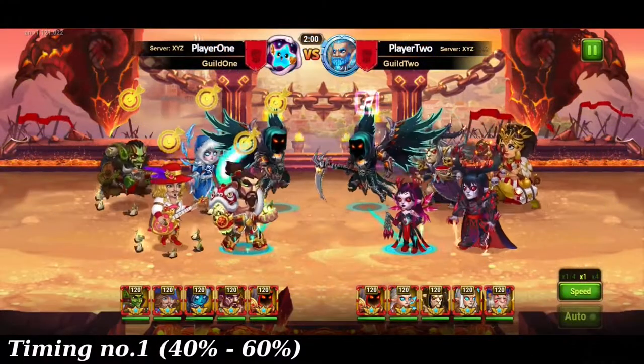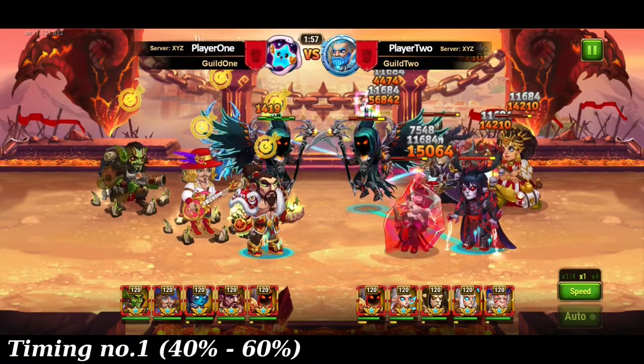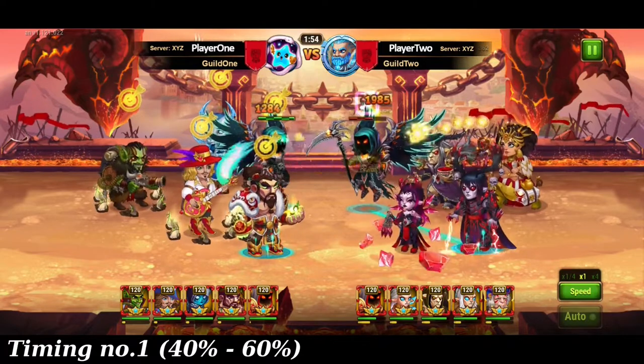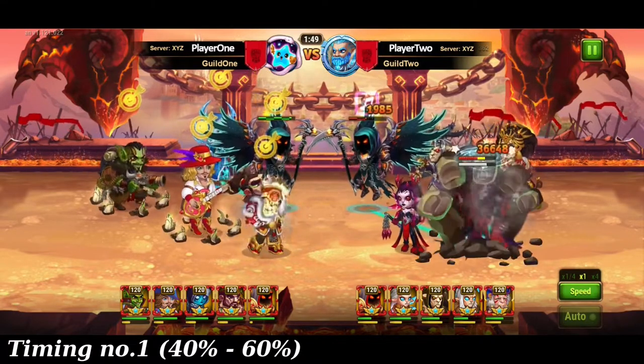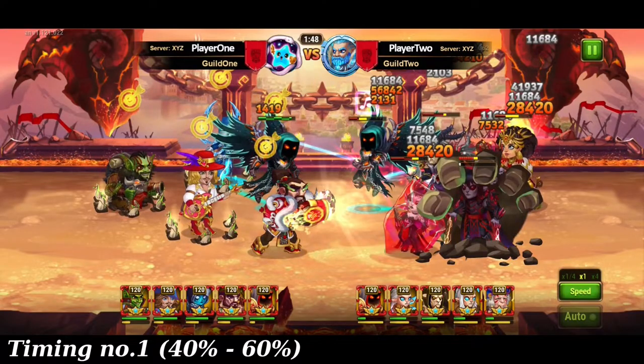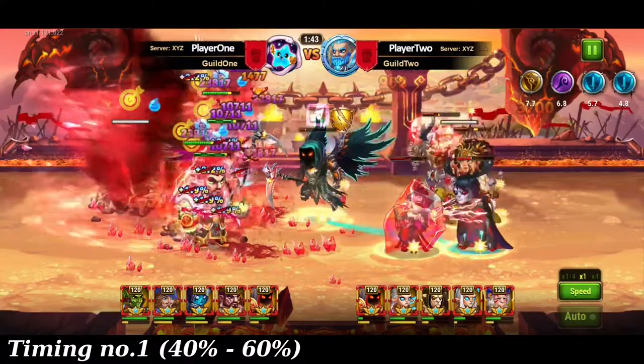The first and best timing is when Lars and Krista get continuously non-crit damage by Kira. If the damage is about 50 to 60% of Lars's life when Krista uses her first frozen needles, then you have hit timing number one — good for twins, bad for Kira.